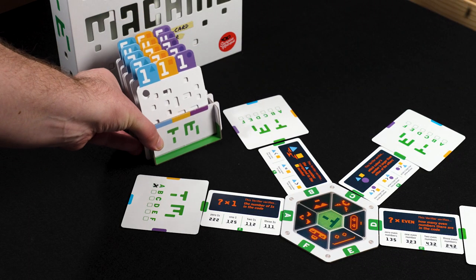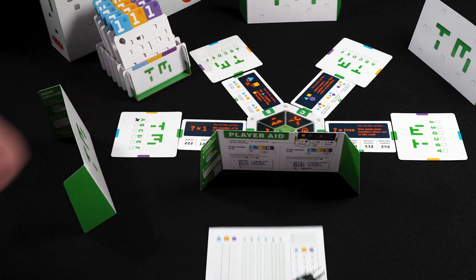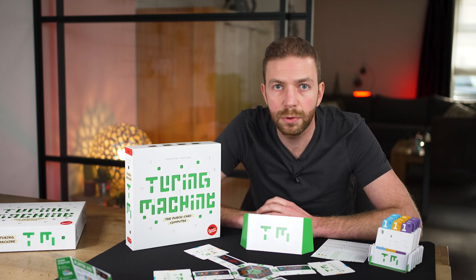Since the verification cards are constantly picked up by the player, a dry erase pen is provided to write the appropriate letter on the card so they won't get mixed up. Place the box with all the punch cards within reach and give every player a screen, a note sheet and a pen. Write down the number of the problem and your name. There's no need for a starting player because everyone is playing simultaneously, so you are ready to begin.